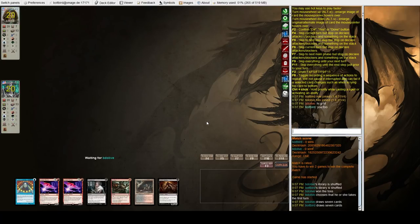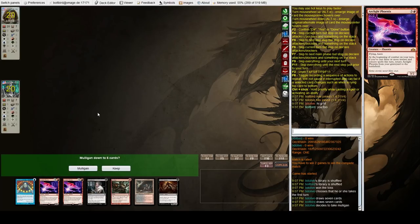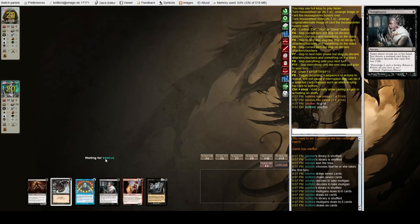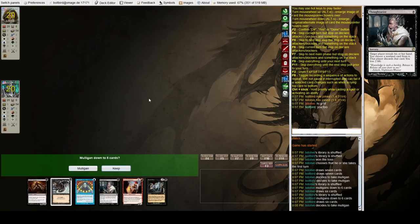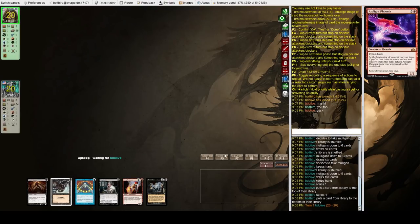Match number two. We do not have a keepable hand — two Phoenixes and not too much else — so we're going to mulligan. A no-lander — again a no-lander. If we get one land we're in really good shape. Going to five is pretty bad, but we're going to go ahead and keep, hoping our opponent has almost nothing. Opponent mulligans to five.